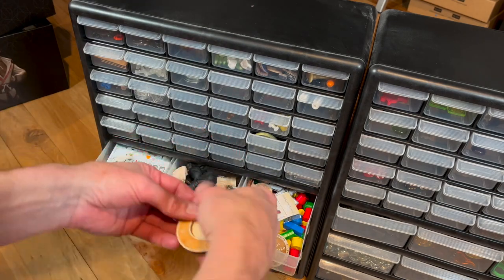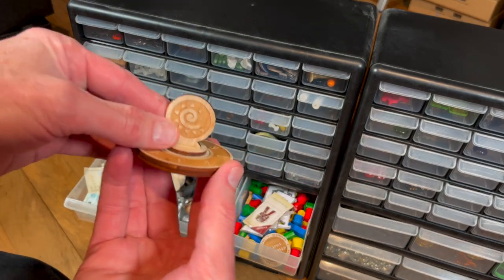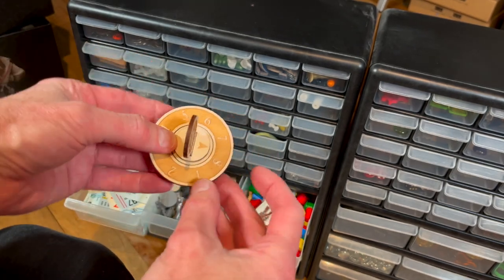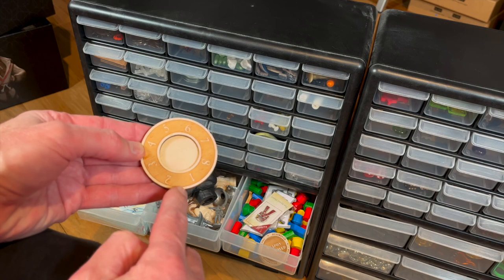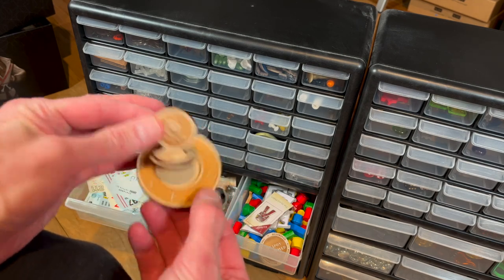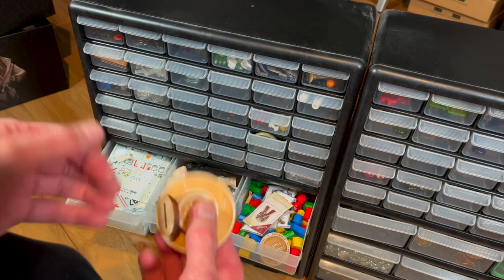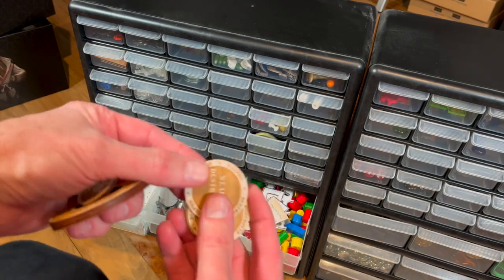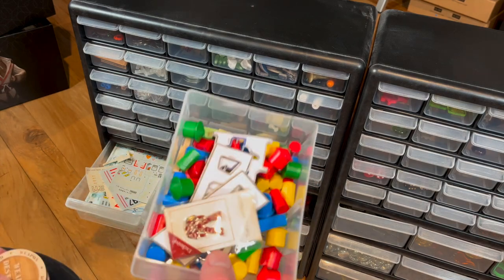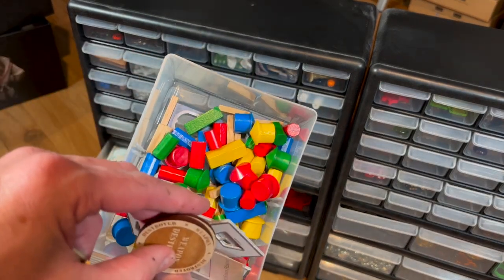Now this is something that I use all the time — it's a turn tracker. This one was made by Gale Force Nine. It's got one to eight marked on the base and a little arrow so you can move it around to mark your turns. I use this all the time — I must paint it. And there are a few other wooden markers here as well for various things, and a whole lot of other wooden pieces which you could use for all kinds of things.